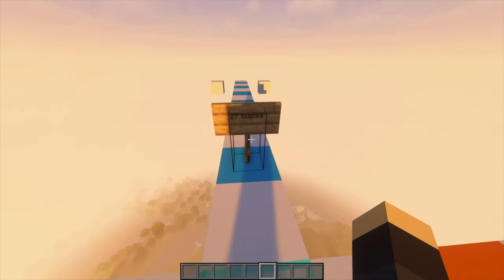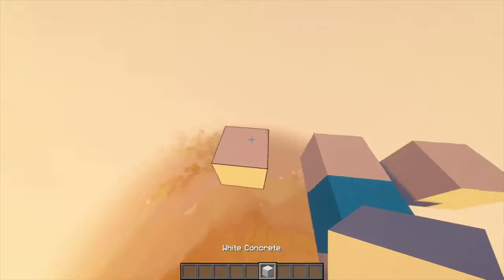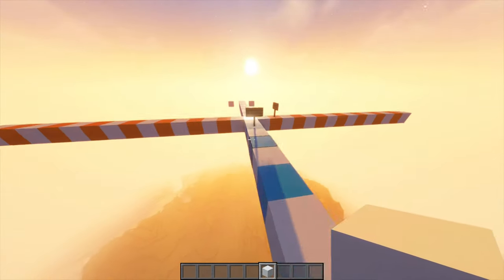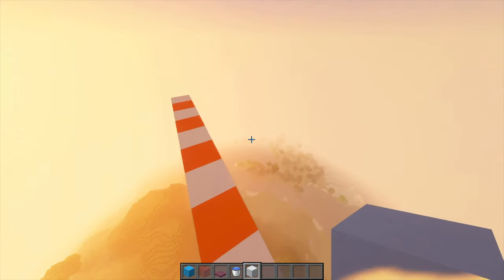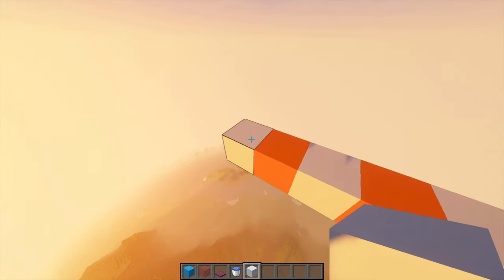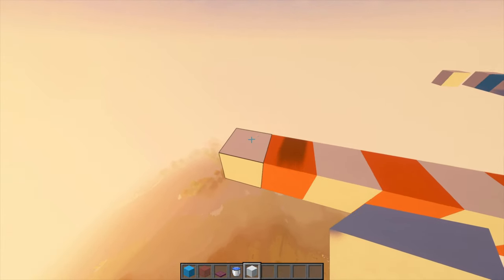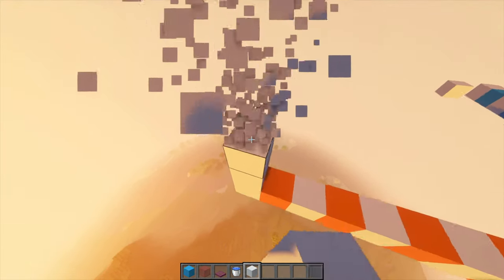On the 27-block side, or the blue side, we're going to go one block out — put one there and there — and do that on the other end. We're not going to do it on the orange side. After that, go to the orange side and go up seven blocks, just like that.